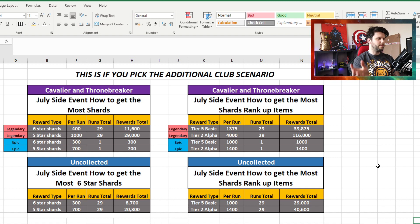With the platinum pool thing, if you don't pick up then you grab it. Honestly, I don't think it's a big difference. My personal opinion: I would say get the pieces if you do not have them, because there's not much of a difference - only a small shard increment. On the rank-up side, if you don't pick up the club, you'll get 39,875 Tier 5 Basic fragments based on 29 runs, and 116,000 from the Tier 2 Alpha in Legendary plus additional ones.